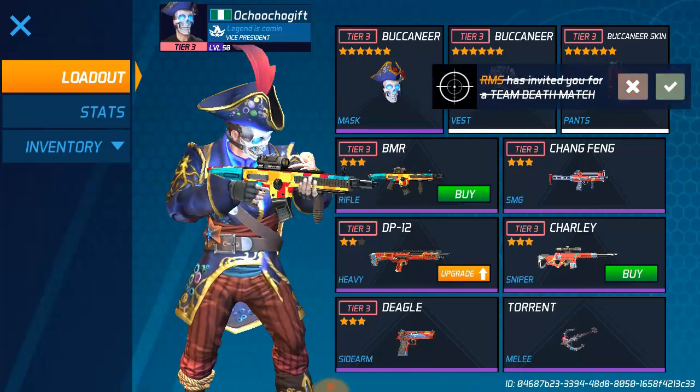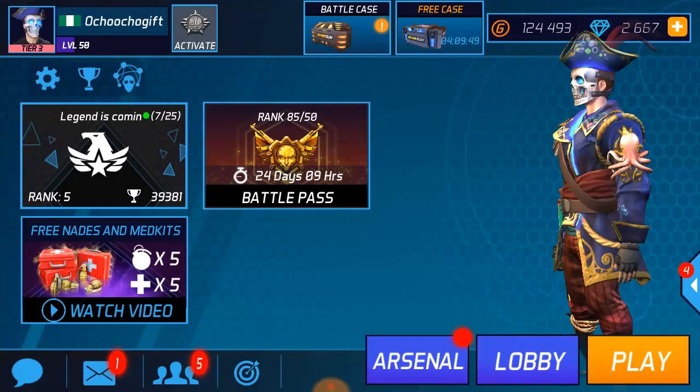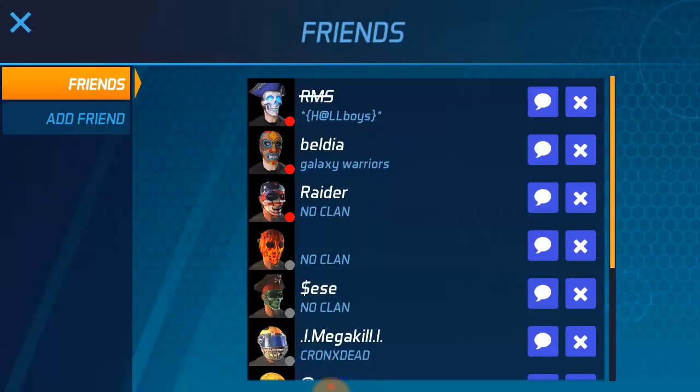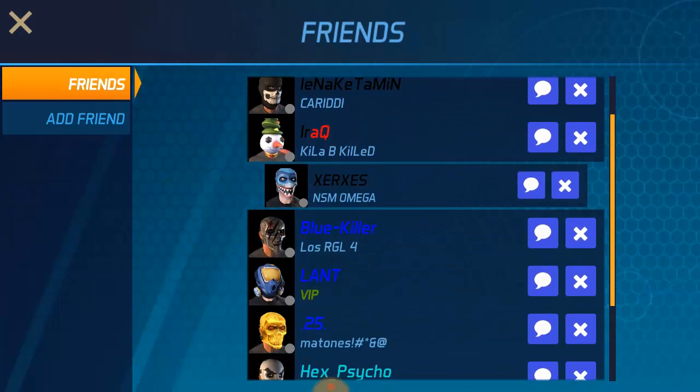I just want to take away this Uchocho Gift and make the name invisible for other players. There are some friends who already have an invisible name — like this guy over here, he's having an invisible name.